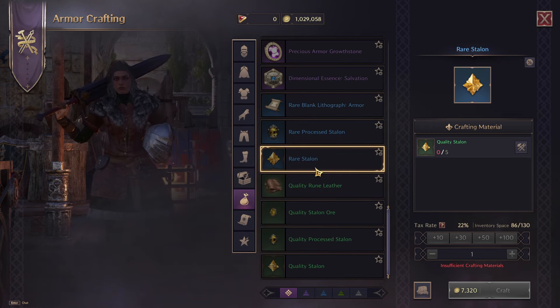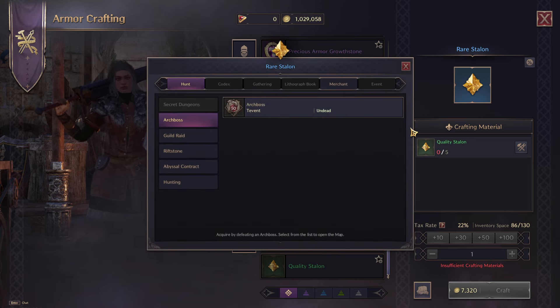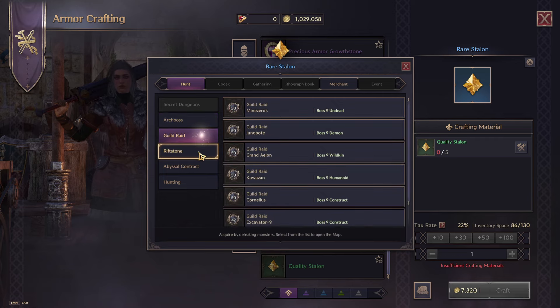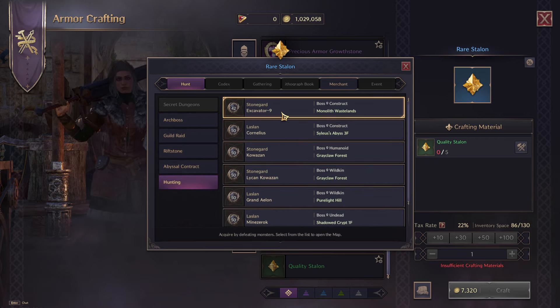If we look at rare Stalin, one way is coming to an armor crafter like this one here in Stone Guard and actually just upgrading five quality into one rare. But if we don't want to do that, we can get it from arc bosses, guild raids, and abyssal contracts. For hunting, it's pretty much the same mobs as before.